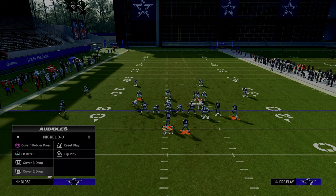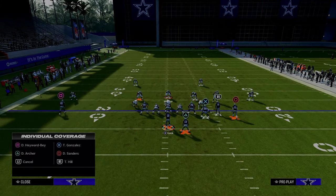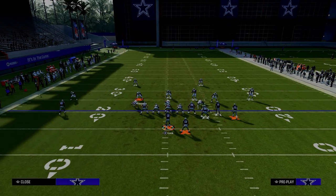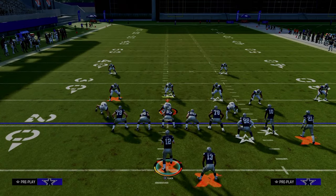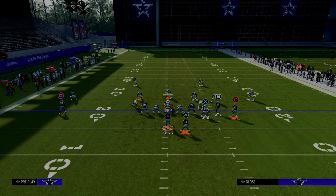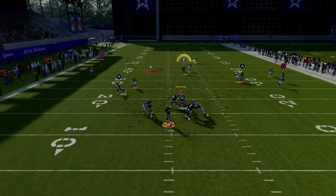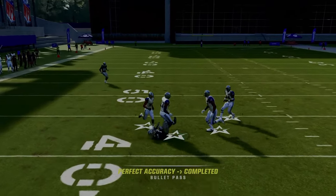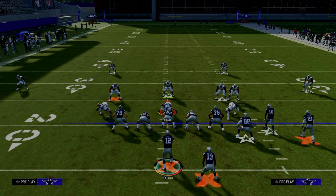Not only is it open against double Mabel, it's open against most zone coverages. But if the user defender decides to take away the running back, then look to your slot apprentice on this post route. If they go right to take the running back away, your slot receiver coming over the middle is going to be wide open — easily a possession catch between the zones for a really effective route combo.